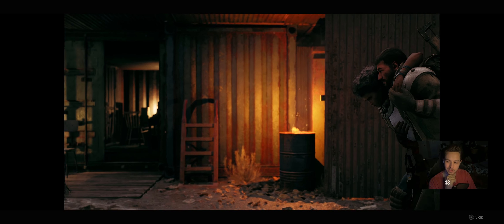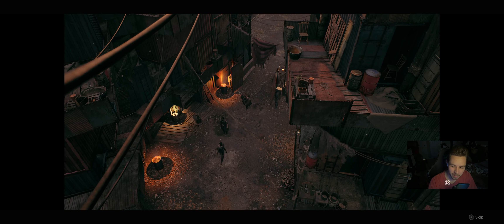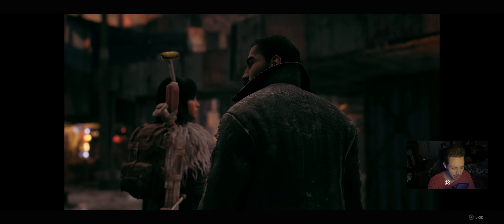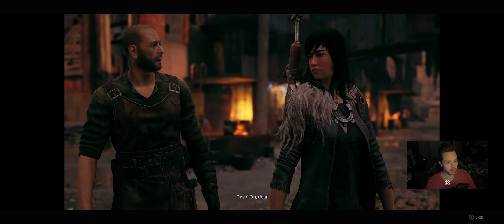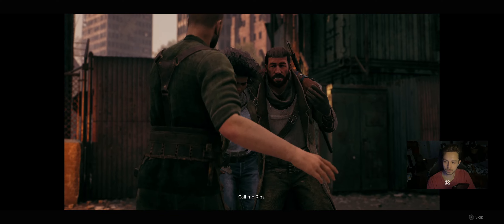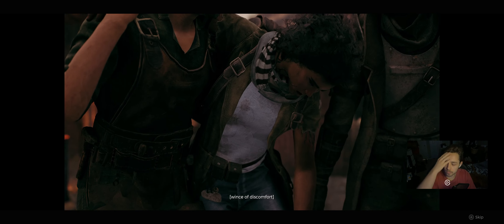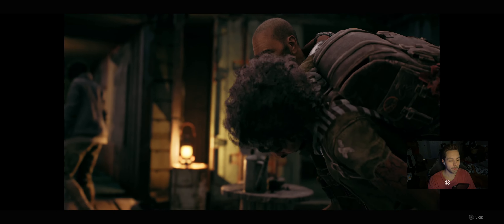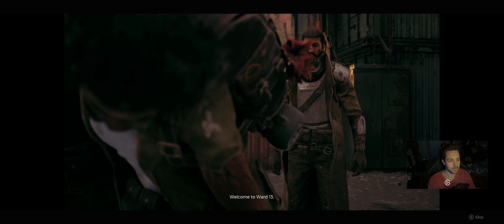We're back! NPC: 'You ain't think we'd come back? Might be limping in but we back.' 'Oh dear. This is Riggler — call me Riggs. I got you, darling. Don't worry, friend. We'll take good care of her. Welcome to Ward 13.'